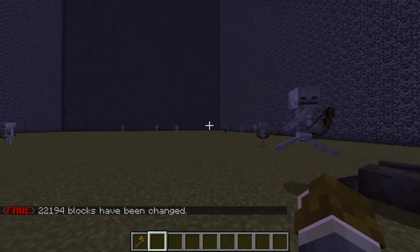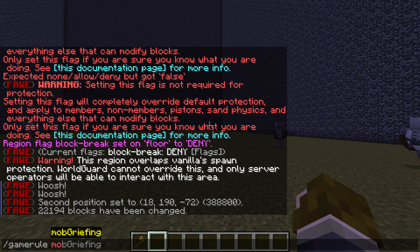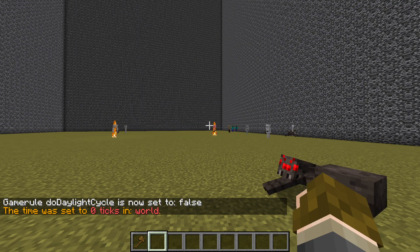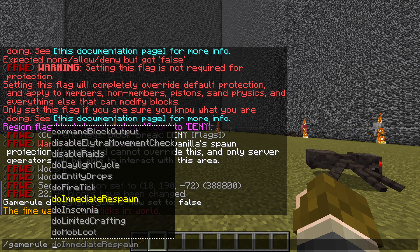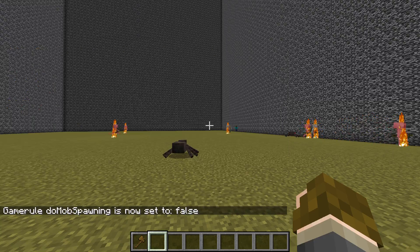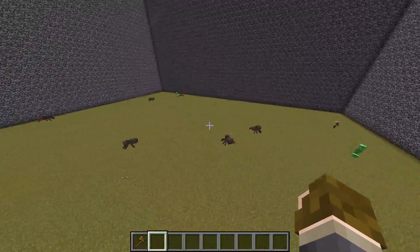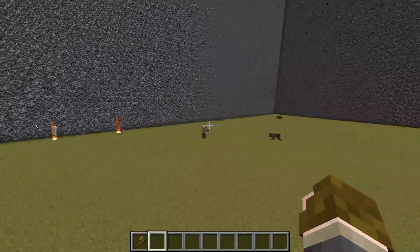Now let's stop mobs from spawning. Type slash slash gamerule - first do daylight cycle false, then slash gamerule mob spawning false. Now we just have some spiders but don't worry, they'll be eliminated when the server resets. You should always restart the server to get rid of these mobs.